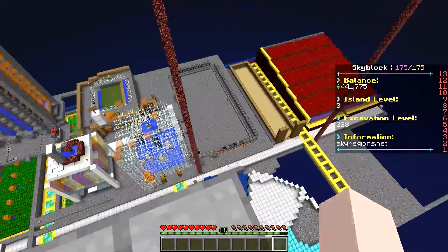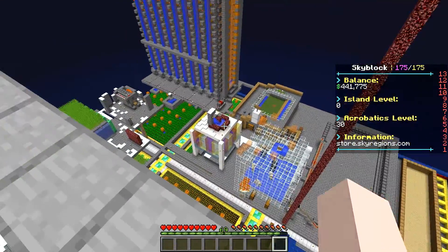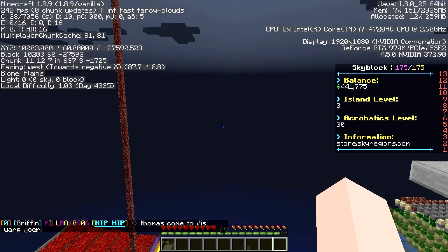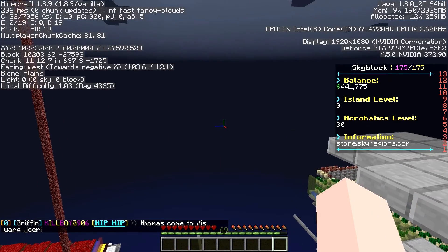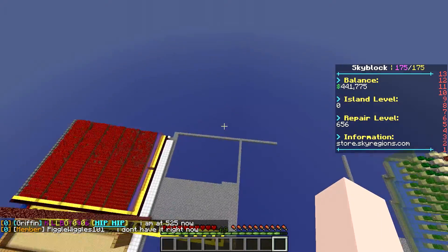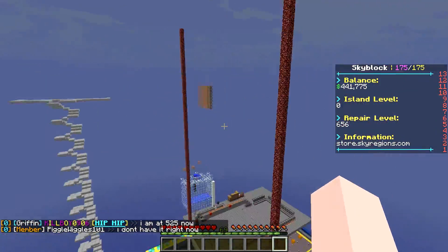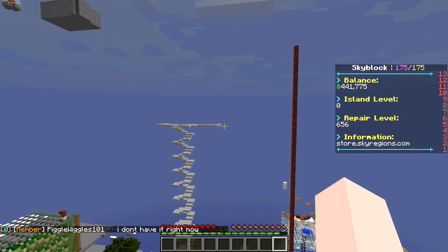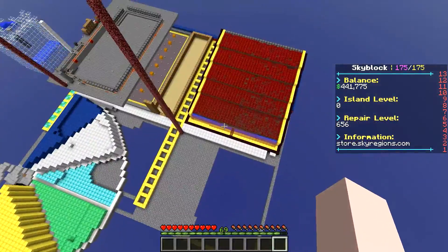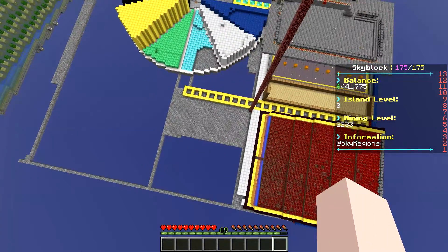I have two spawner farms down there for the iron golems and the blaze, but I want to put them all together. The best way to do that would be on my level 60 squid farm platform. I'm going to be building over here and extending that platform on y-level 60 all the way out to make a new floor.